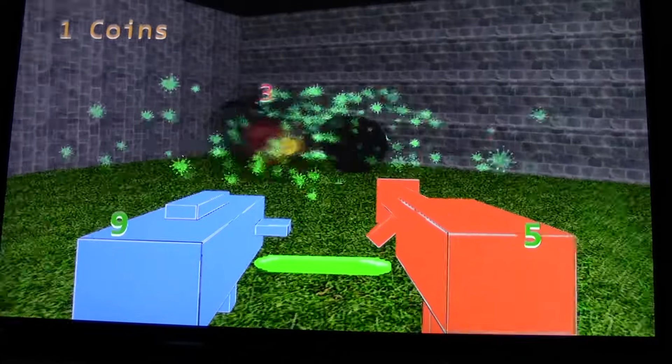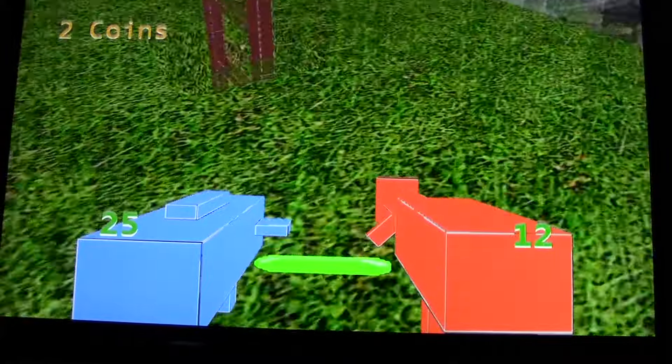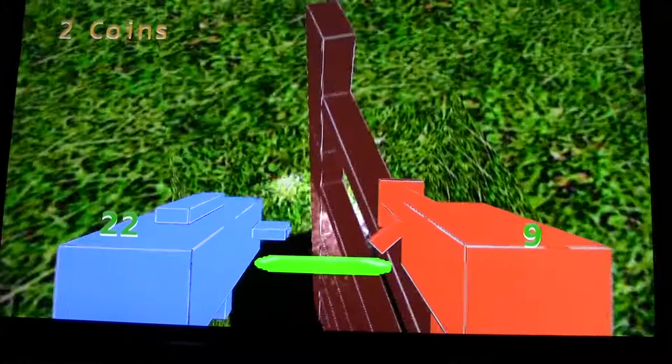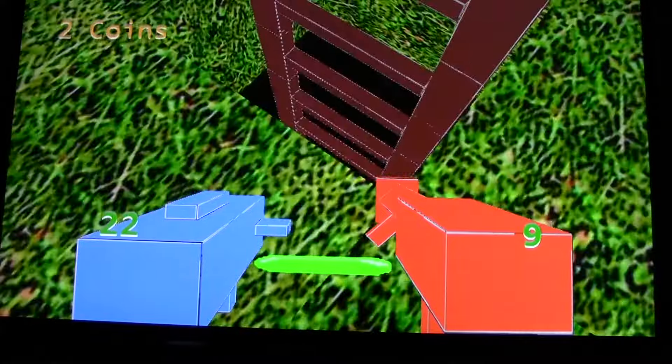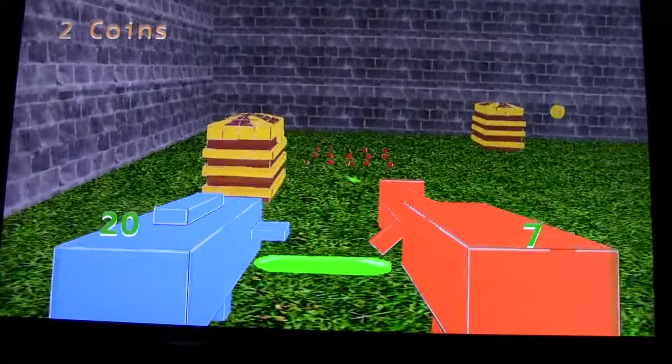They start splashing everywhere, wherever the head is. There's also an exit, which I haven't programmed yet, but it does appear. And you're able to use that exit to escape. It's kind of hard to see, so you're going to have to search for it.